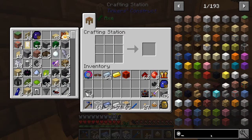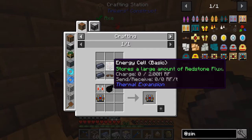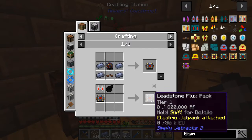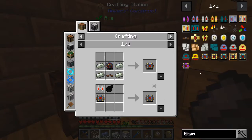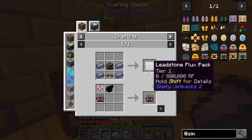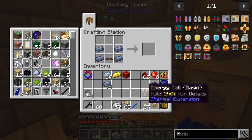Let's go back to Simply Jetpacks. Now it's just going to require some lead but it says it's missing the energy cell - that is weird. That is really weird - lead infused flux pack. Does it need to have the jetpack attached to it? It doesn't say it does. Well, let's just try to make it and we'll see what we get.